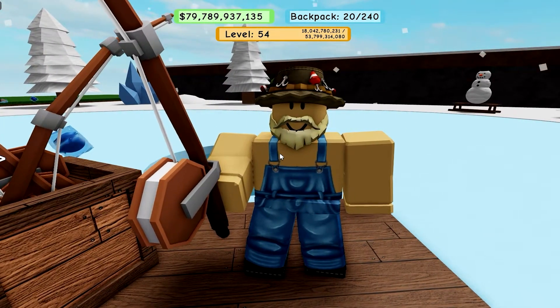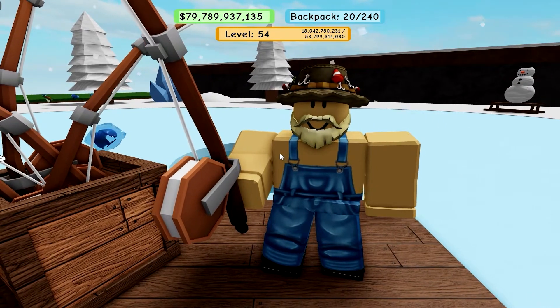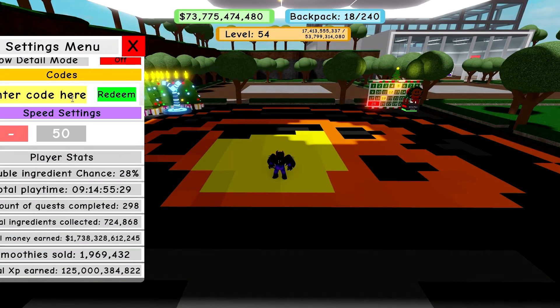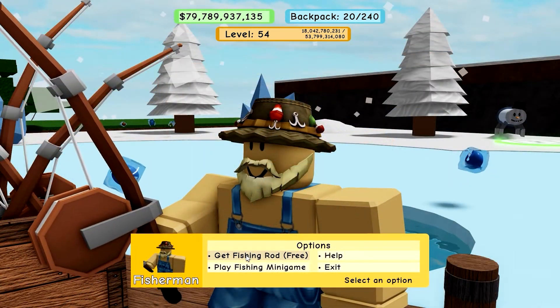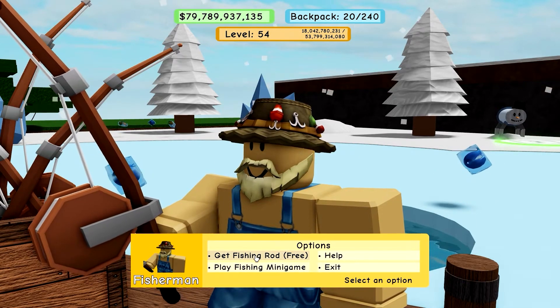Lastly, we retouch on the Fisherman. The Fisherman lets you play the new fishing minigame, which is one of two ways to obtain fish. The second way is to use code FISH, which grants you 10 salmon, 25 tuna, and 3 fishing rods. To play the minigame, just talk to the Fisherman to claim your free fishing rod — it gives you one rod every two hours.